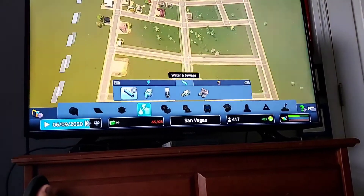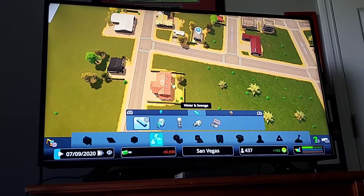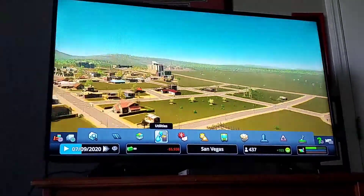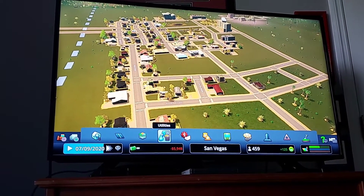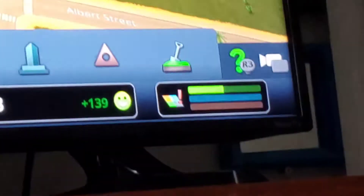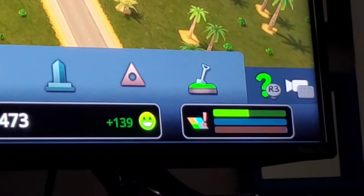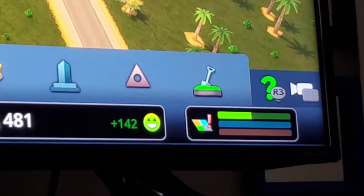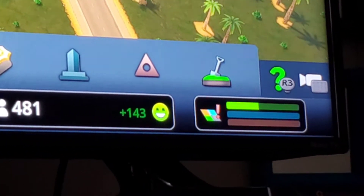Right now residents are complaining saying 'I need water, I'm thirsty, I need power,' but now they don't need any more power. You've already zoned all that for housing. That demand bar was all the way over to the right; now it's halfway. If you watch, it's slowly going down because since he's already zoned it all for housing, as they build houses that demand goes down. Put it on fast forward — as they build the houses, that demand goes down.